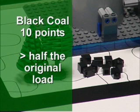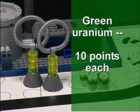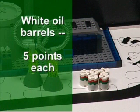Black Coal: ten points for at least half of the original load. Green Uranium: ten points each. White Oil Barrels: five points each.